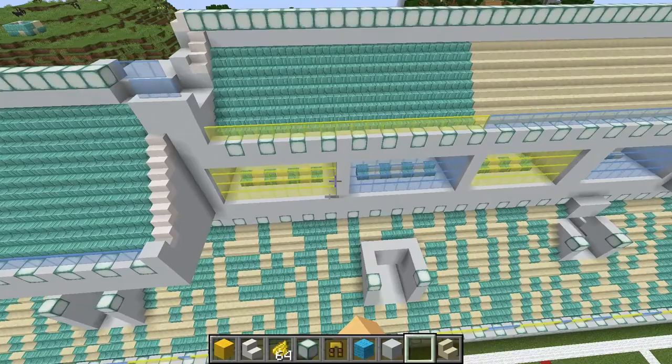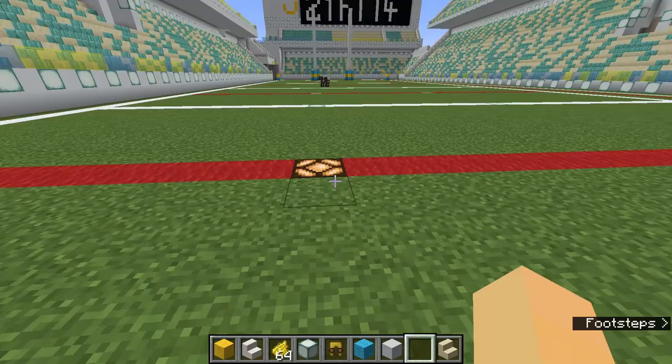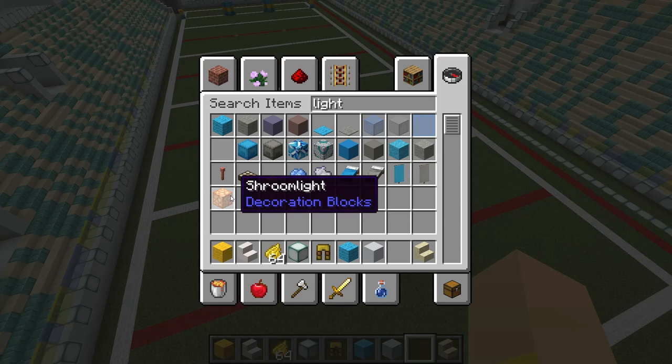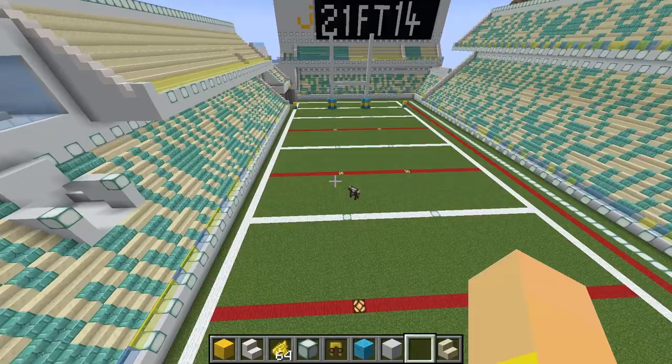I didn't really make an entrance to it. You've also got the sideline posts and I put these lights down to make the field brighter at night. I tried to use the same colors — I know these ones might look a bit more red. I don't know if there's one that looks more like the right red — you might be frustrated if there is.